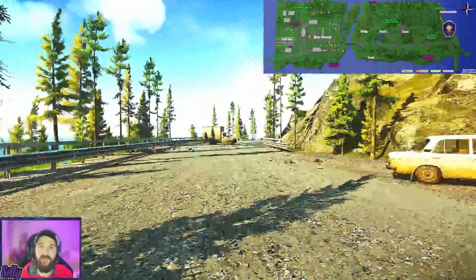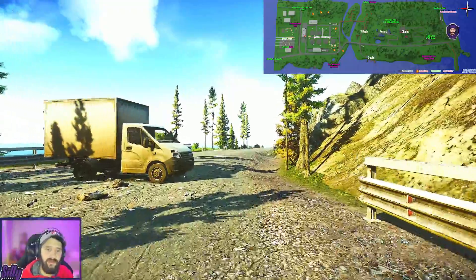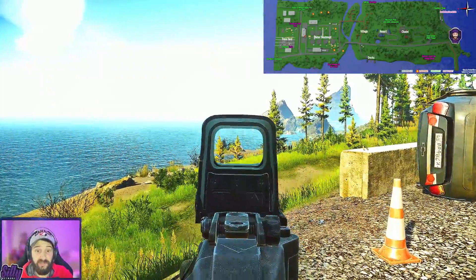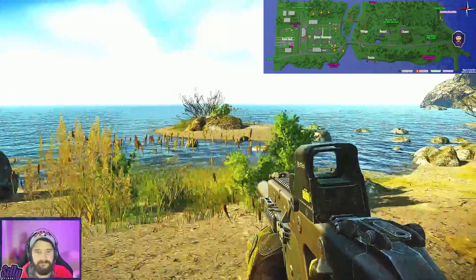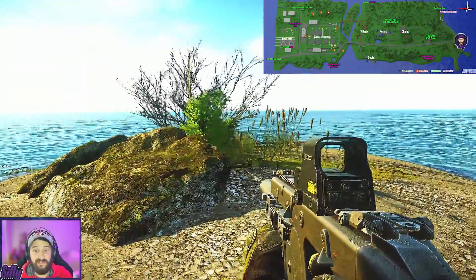Another great thing about the lighthouse stash runs right now is that almost no one else knows where they are — almost every stash you come across will most likely be untouched. There's the island we're looking for just down there, so let's run towards it. Once we're at the island, the stash we're looking for is just in this bush right here.